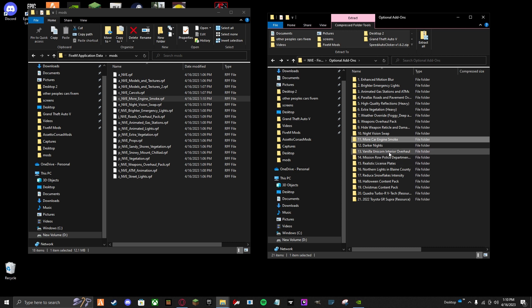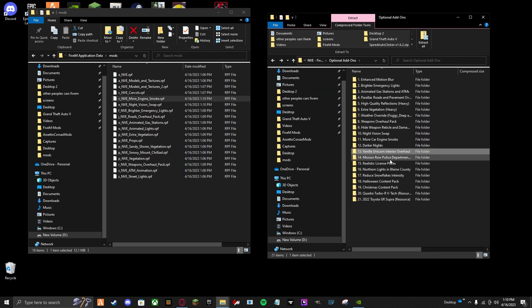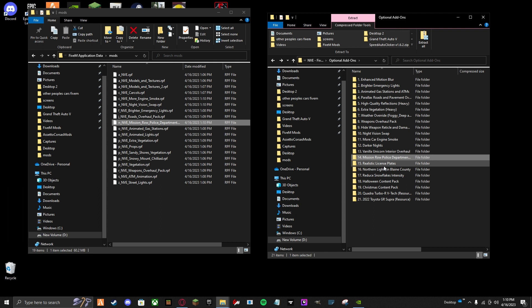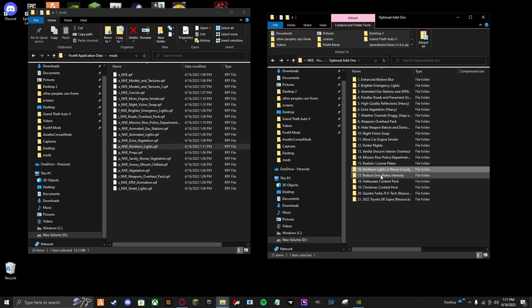Vanilla Unicorn interior overhaul — that's basically the strip club and it just looks better. Mission Row Police Department overhaul just makes it more realistic. Realistic license plate just makes the plates look better. Northern lights is pretty cool in Blaine County so I'm putting that in. Snowflakes — there are a lot of snowflakes. That's pretty much it for optional stuff.